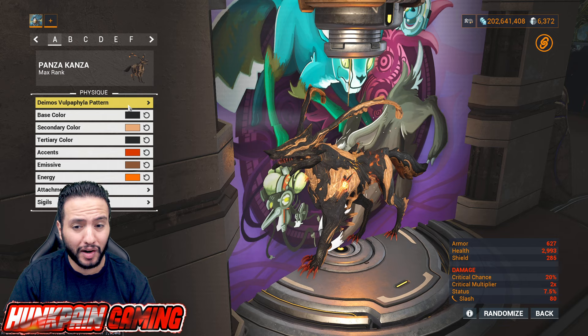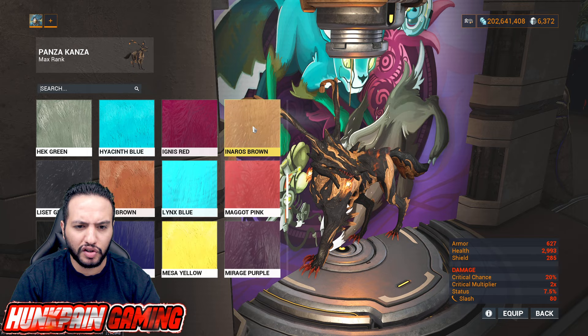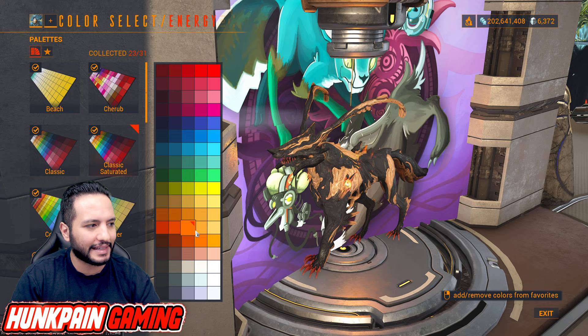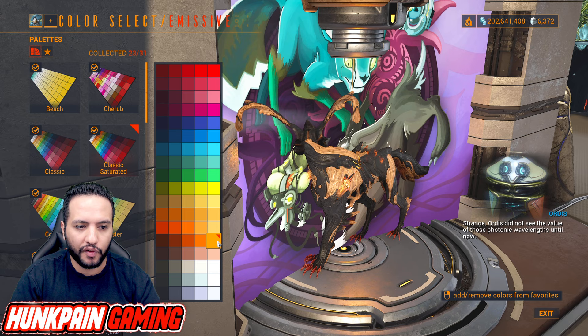The coloring is a bit tricky because there's no marker showing which color slot is which. For Model A: base color is going to be Origin Black, secondary color is Inaros Brown, tertiary color is Manic Black, accent is Harkunar Orange, and energy is this color from the Classic Saturated palette. Attachment is Vengeful Flame Ephemera.